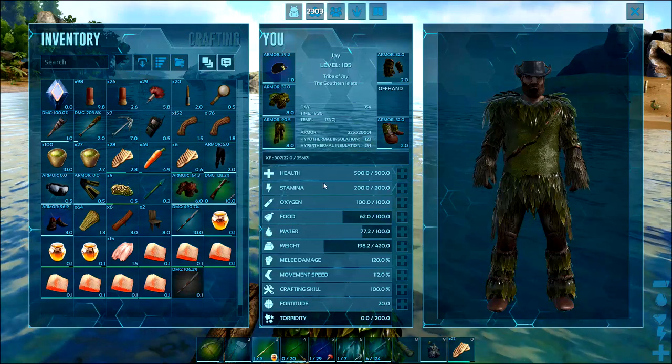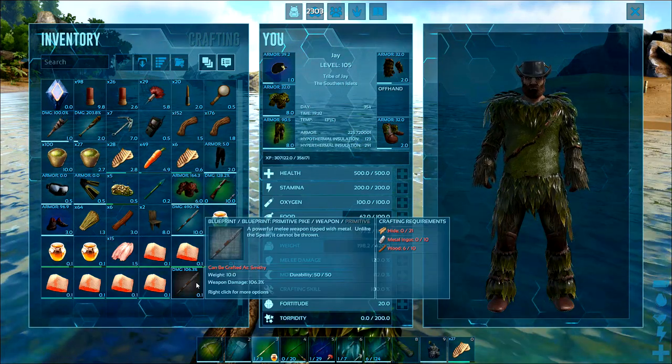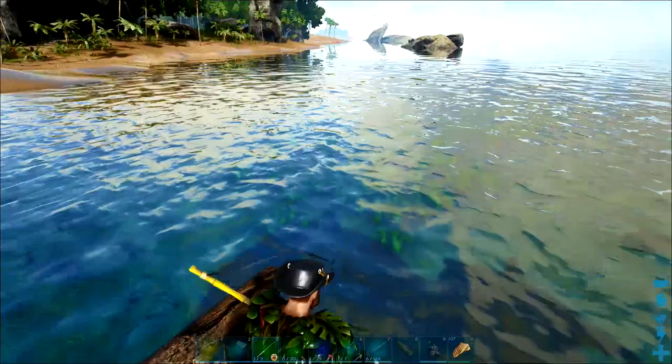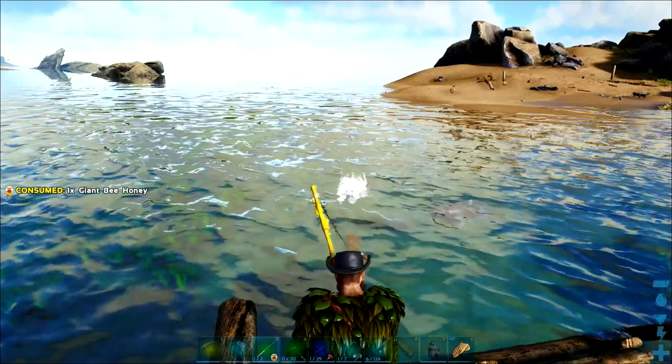We got it in time and that's given us a primitive pike blueprint — not a bad blueprint to have got early on. And again this is why I like to take the boat, because the prime fish meat we can just cook off quite quickly. Let's have another go and see what else we can find in this area — not bad for our first try.